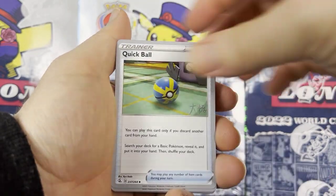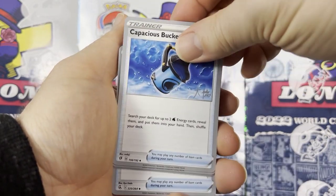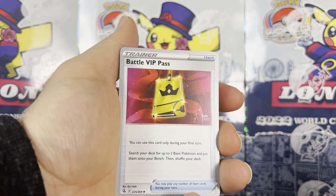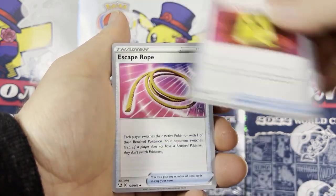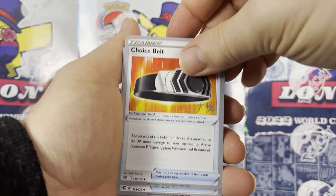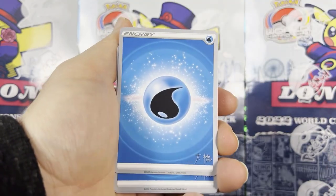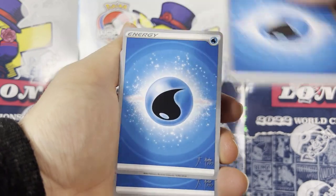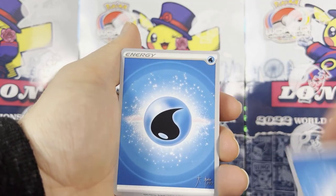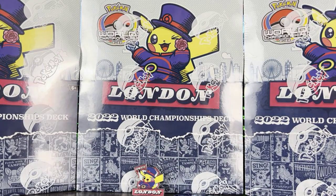We also have Marnie, Professor's Research, Roxanne, Path to the Peak, Training Court, Evolution Incense — one, two, three — a Level Ball, three Quick Ball, Capacious Bucket, Scoop Up Nets from Rebel Clash, Bottle, VIP Pass, Escape Rope, Power Pad, Rare Candy, Ultra Ball, Choice Belt — a couple of those — and then seven or eight Water Energy. Most decks focus on Pokémon that don't need much powering up or can power up themselves another way.